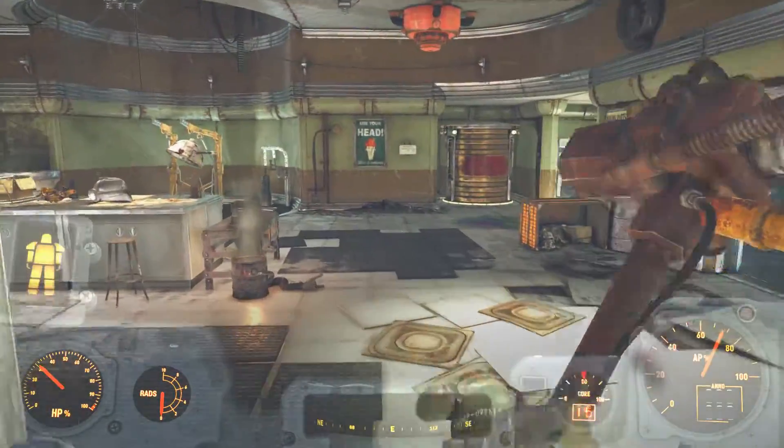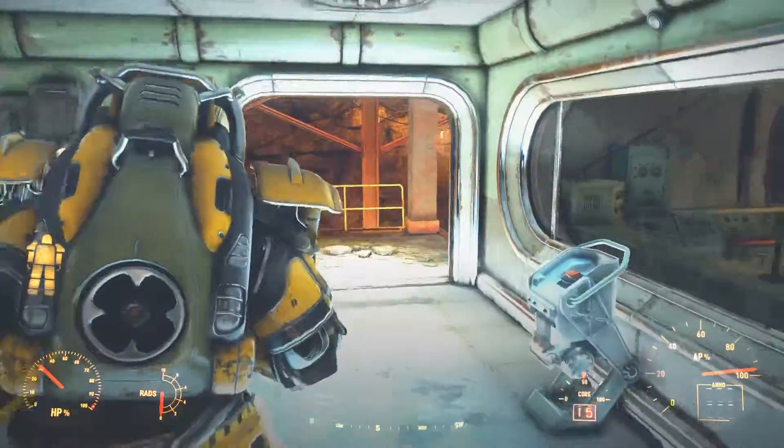To finish the quest, simply go back to the room where you got your excavator plans and hit Scan to register your armor.